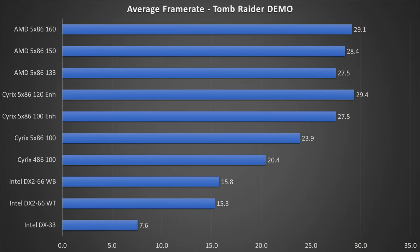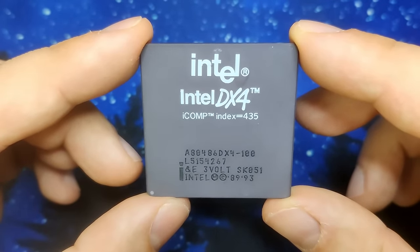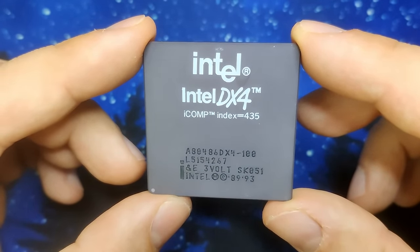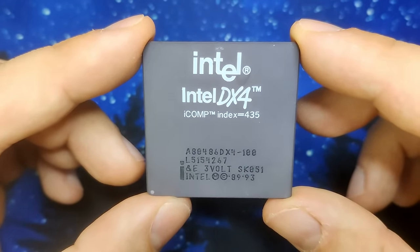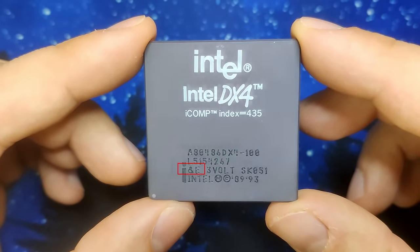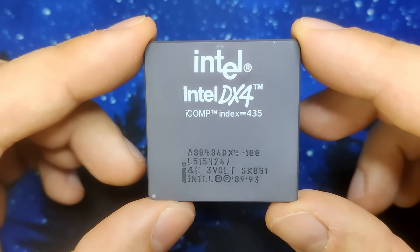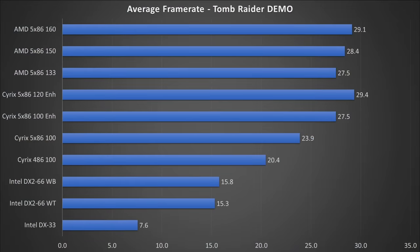The two main CPUs I want to focus on are an Intel 486 DX4-100, which comes with 16KB of level 1 cache. Unfortunately, my Intel DX4 is the write-through model, identifiable by the engraved letter E. The write-back model would have an additional letter W at the end, and would likely be slightly faster. We have seen that write-back cache is superior when comparing to the Intel DX2-66, where the faster cache improves performance in Tomb Raider by 0.5 frames per second.